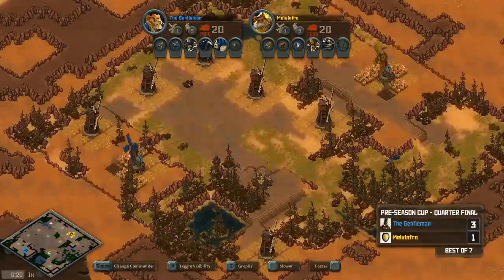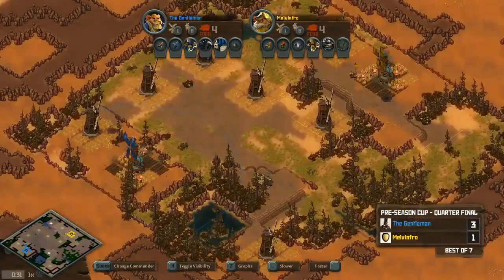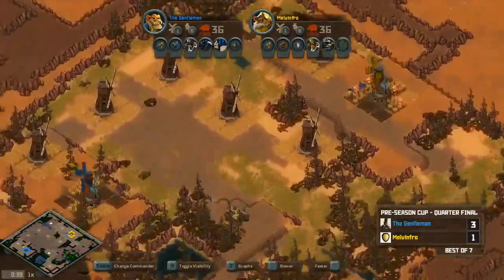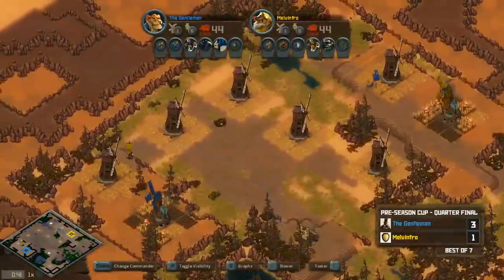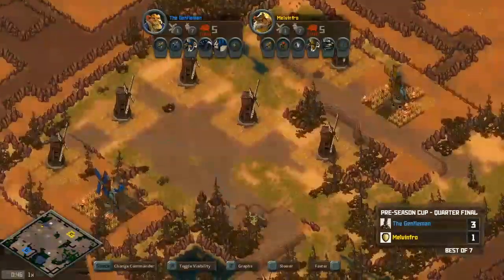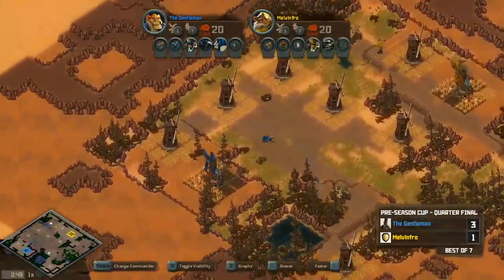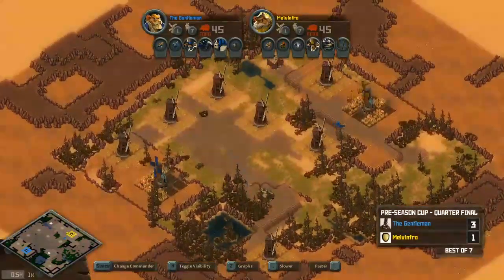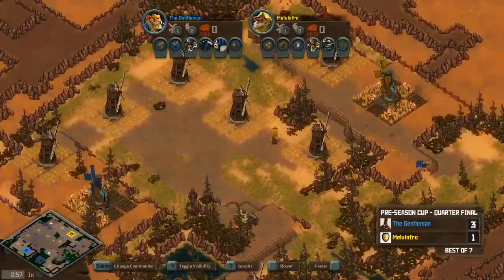Gent is still using a similar early game deck — squizzard, skunk, owl, falcon, though he rarely brings those in. Map-wise, both players have an expansion right next to them. In the valley, Melvinfro has an advantage with three mills angled toward his side versus Gent's one. But Gent has a pocket base on his side, and pocket bases have worked out very well for him so far.